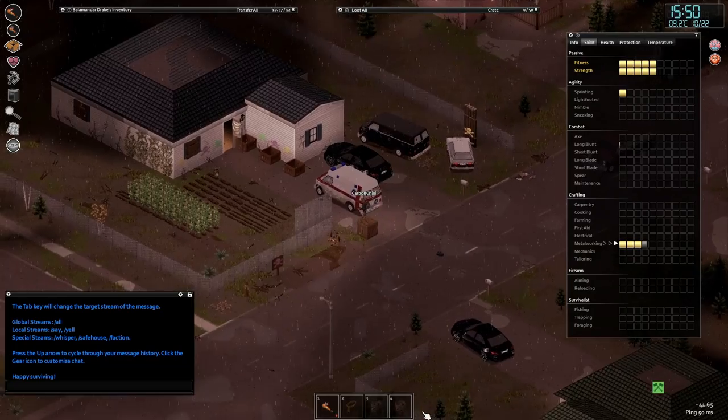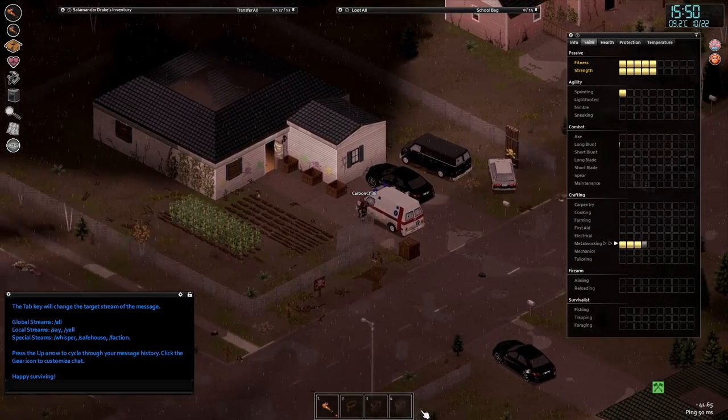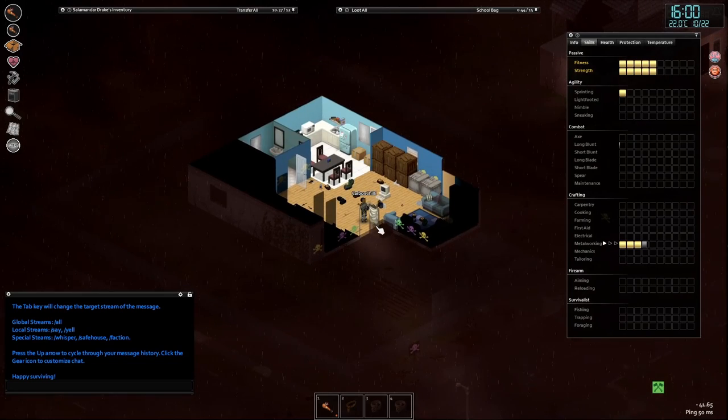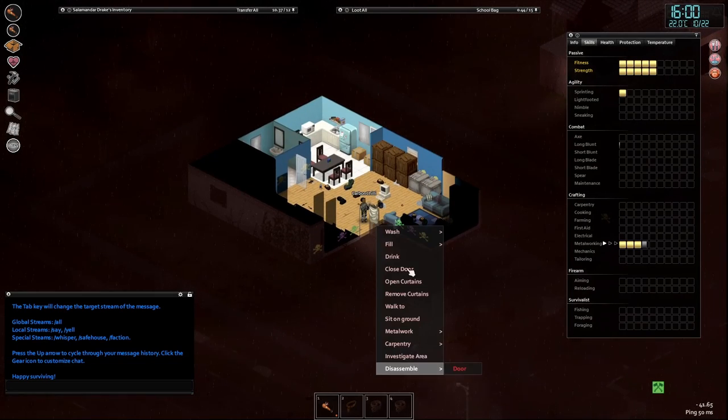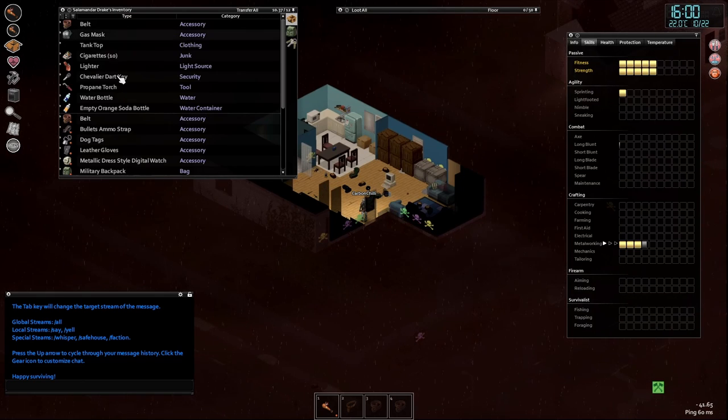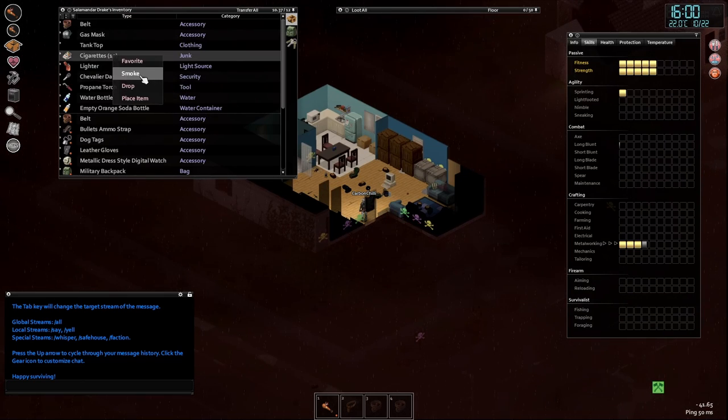That was close — I don't know why that wouldn't stop. Let's get back in the house, smoke a cigarette, and then relieve ourselves of some of this good metal loot. Close the door. Oh, I took the key with me — I really shouldn't take the key. Next time I'll make sure I don't.